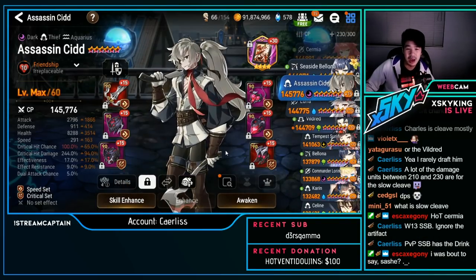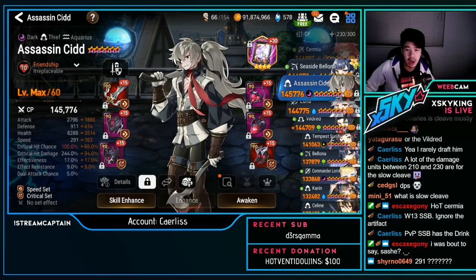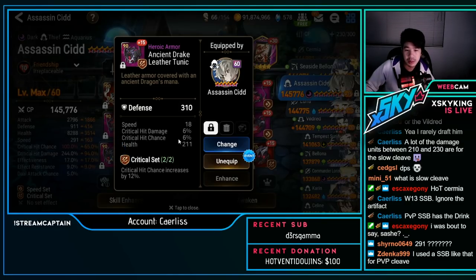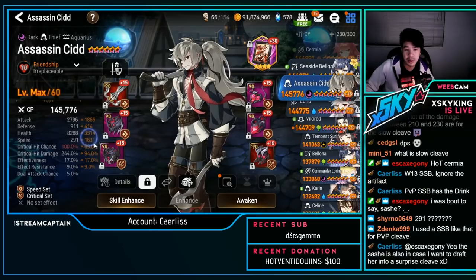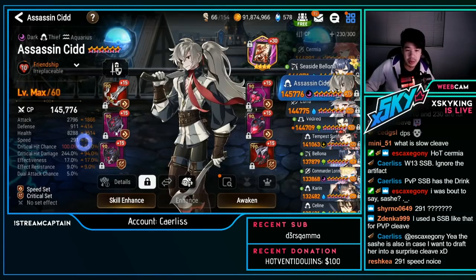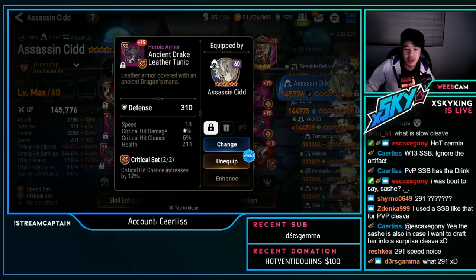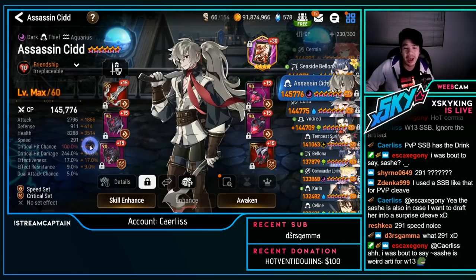Aced — speed unit: 2.8k attack, 291 speed, 100% crit chance, 244 crit damage on Portrait artifact, with a bit of effectiveness as a substat. Speed substats don't need to be crazy since he has high base speed — some can be lower. Like 15 on one piece, 21 on another, average around 16. You can have one or two really good pieces and the rest average. Overall really nice Aced.